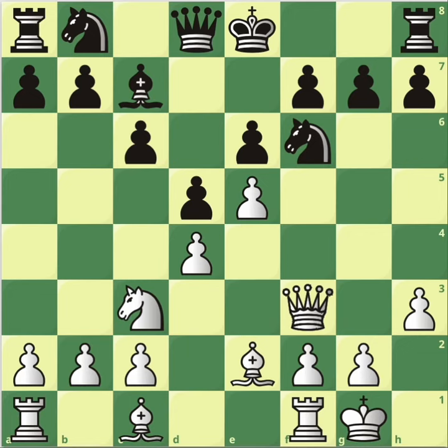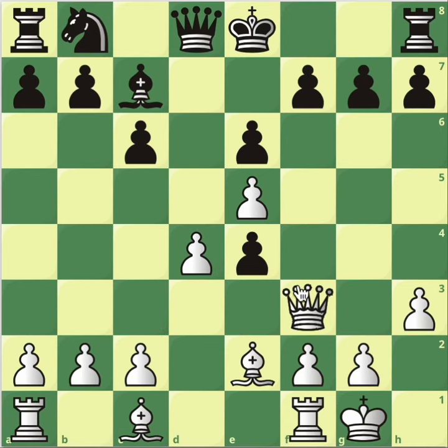So in this position, after e5 attacking the knight — what happens after knight to e4? This is really stupid because you just win the pawn. There's absolutely no compensation whatsoever here.